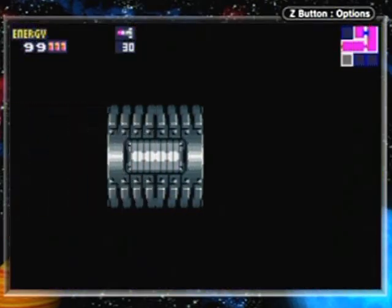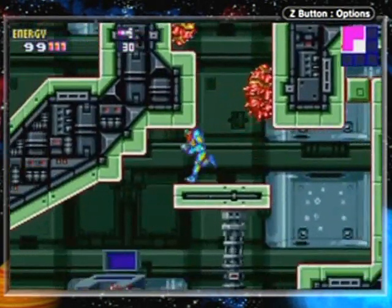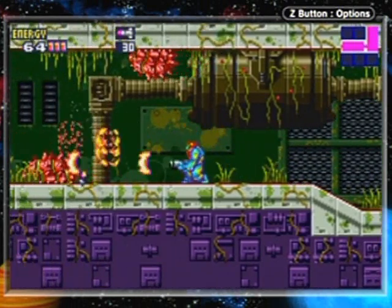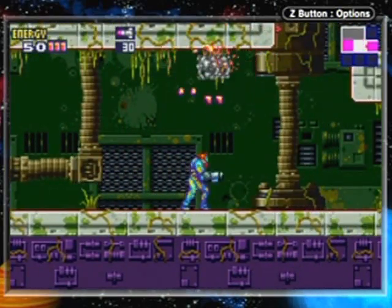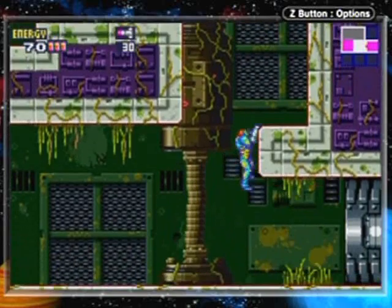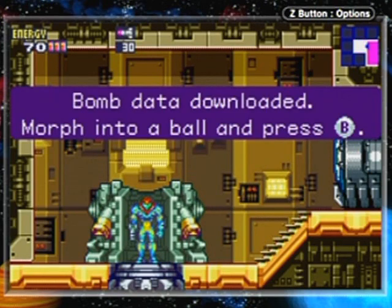We need to get those bombs because they're an upgrade, and when you see an upgrade you've got to get it - upgrades are the way of life in Samus's vocabulary. Samus always seems to lose her stuff each game. Now back this way. Those enemies are called Key Hunters, if I'm not mistaken. Now we can open the blue hatches - and there we go, the bomb data is downloaded. Simple!